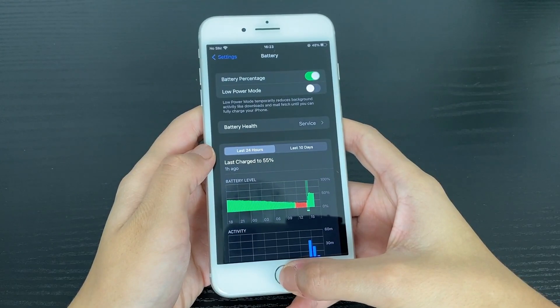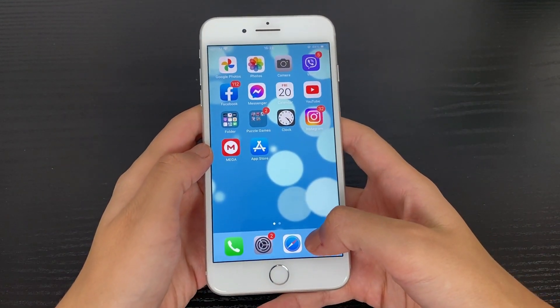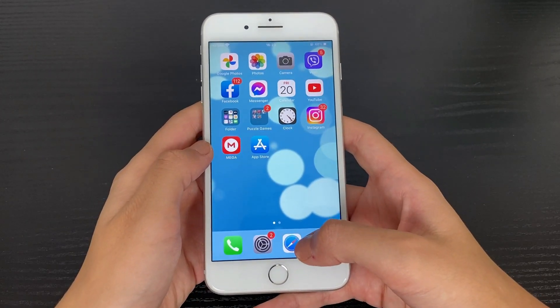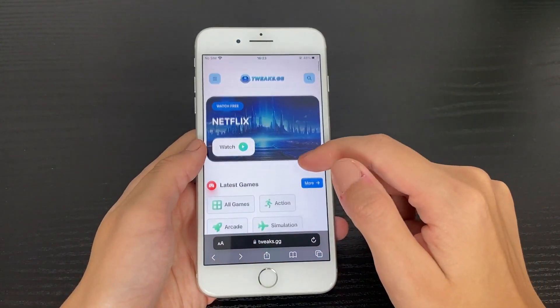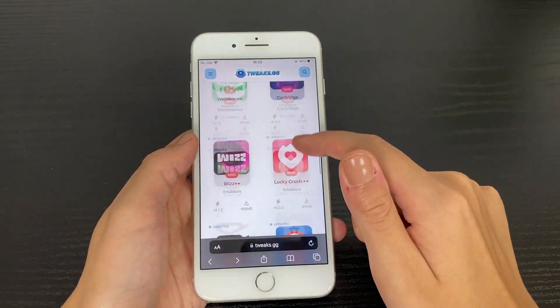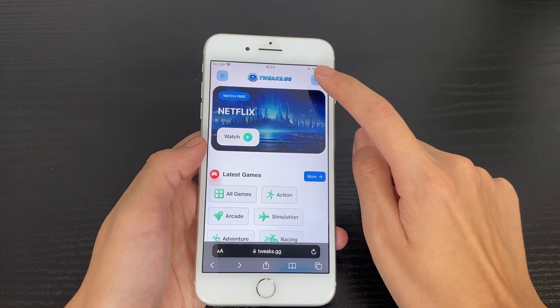Now let's go ahead to our next step, which includes opening our browser. We can use any browser we want. I'm going to be using my Safari browser right here. Let's go ahead and head over to this website right here. On it, we can find many different apps, but the one I'm interested in is the Dokkan Battle app.